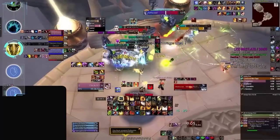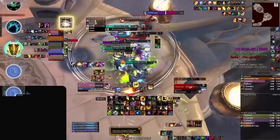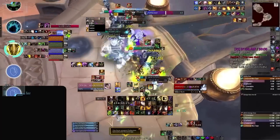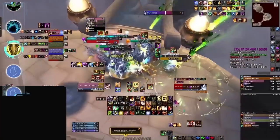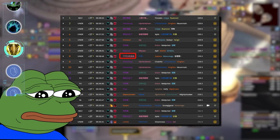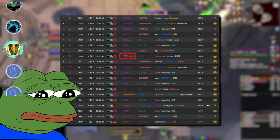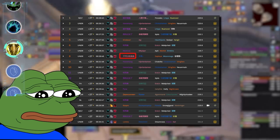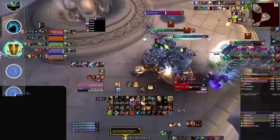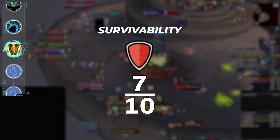However, it should be noted that Protection Paladins possess relatively lower passive mitigation against physical damage compared to other tanks in the meta. This can present challenges, particularly when facing sustained high levels of physical damage, causing you to have to compensate by overlapping defensive cooldowns. For the higher end of keys, this can end up causing issues and is one of the primary reasons we're seeing both Vengeance and Guardian Druids becoming a lot more popular. So for this reason, even despite their very strong cooldowns and great answers to both magic and bleed damage, we'll be giving Protection Paladins a 7 out of 10 for survivability.